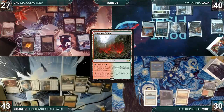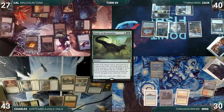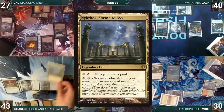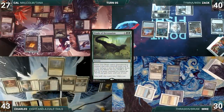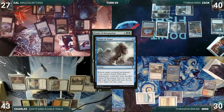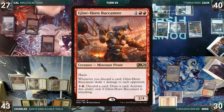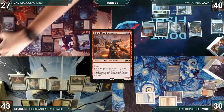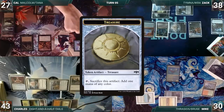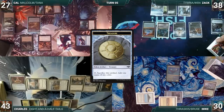Cow draws, plays Stomping Ground untapped paying two life, and casts Finale of Devastation where X equals three. In response Mike flashes in Aven Mindcensor; in response Charles cracks Expedition Map fetching Nykthos Shrine to Nyx. Mindcensor resolves; with Finale still on the stack Cow casts Chain of Vapor targeting Mindcensor — it bounces, Mike stops the chain. Finale resolves and Cow fetches Glint-Horn Buccaneer onto the battlefield. He attacks Zac with Malcolm, Malcolm triggers, and Cow creates a treasure, then passes.